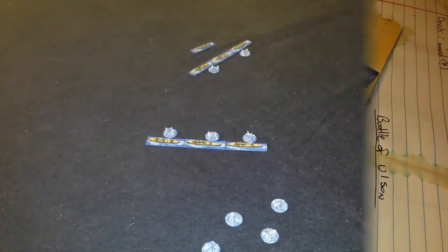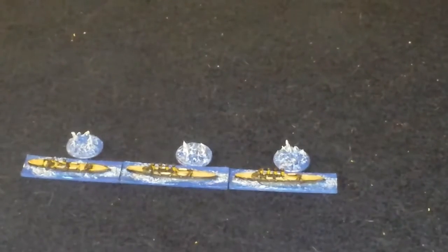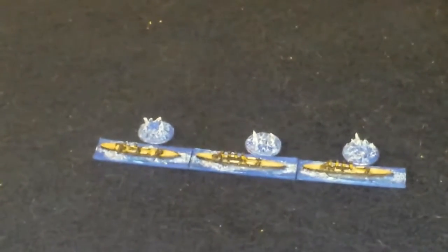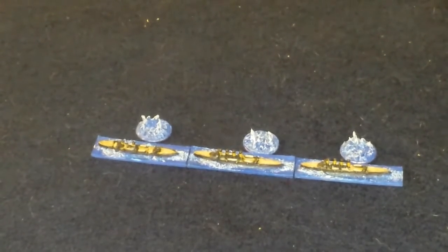There they are — all the ships and the splash markers put down on the table. That's for our Battle of Olsan, August 14th, 1904. Let's take a look and see if we can zoom in. There's the Russians — the Russian fleet. If I can remember the names of the ships, it's Rosalia, the Gromboi, and the Rurik. Those are the names of the three ships. I probably got them wrong, but yeah, that's the names.